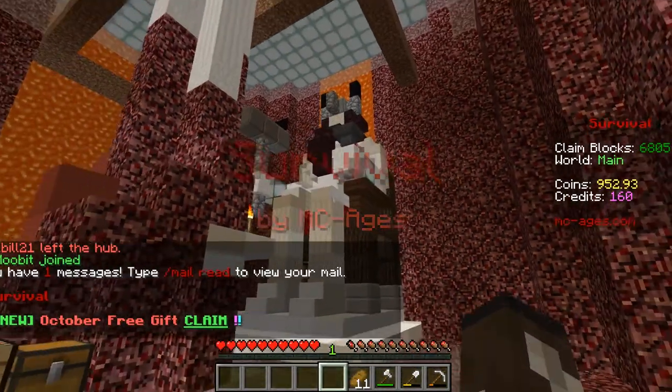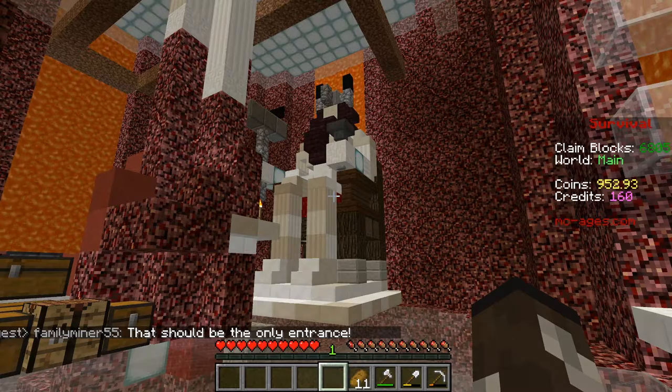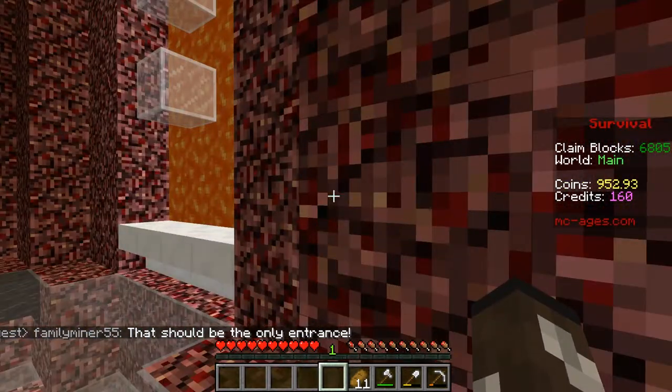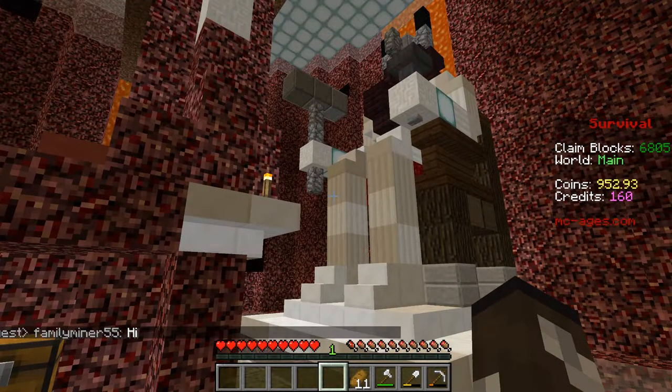I didn't quite finish it in this episode - I thought I would have done - but I made quite significant progress, as you can see. There is the statue of Odin. The floor's done, the crazy hellscape's done, we've got lava waterfalls, and plinths where all the chests are going to be going. I'm going to put another bit of glass all around the Odin statue - it's going to be like frosted glass, like smoke rising up. I'll basically finish it off camera and have Irina and anyone else around for the first tour right at the start of the next episode, and then we can finally move on to the next project.